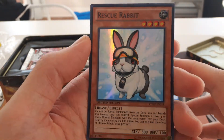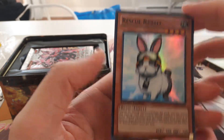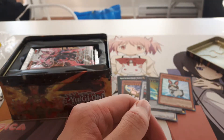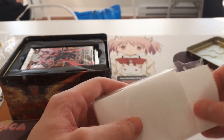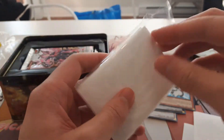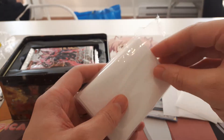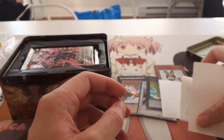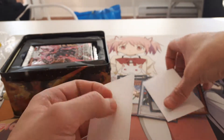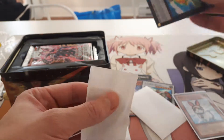It smells good. So cool, so cute. I'm gonna sleeve these bad boys up real quick with these Pro Matte White plastics. Snap the card — always gotta snap it.